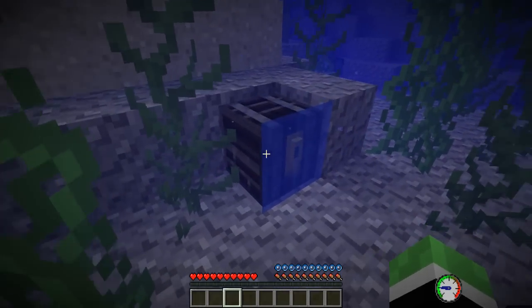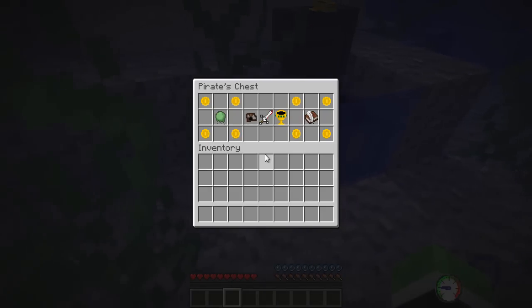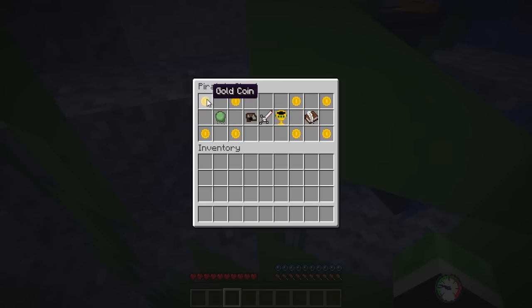Can we open it? It looks like it's got a lock on it. We can open it — it's open. A pirate's chest! No way. Gold coin, gold coin — loads of gold coins, which is always good for a pirate.